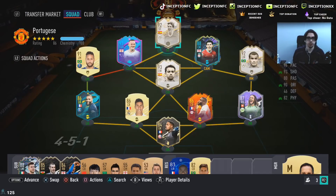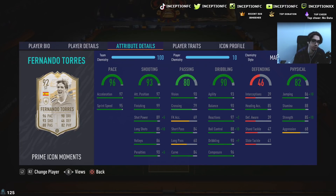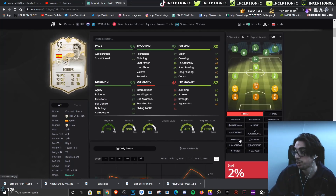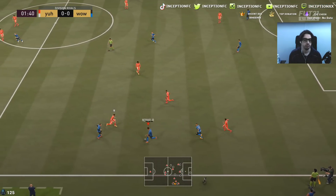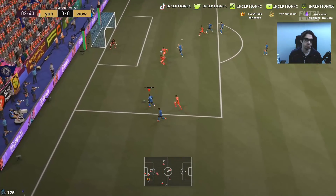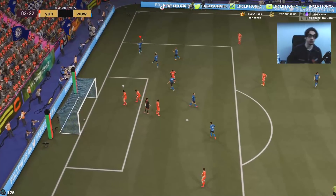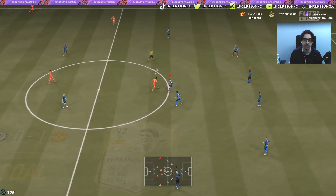For this next game we're actually going to give him the marksman chemistry style, because we had the engine on him first. The reason I want to do this is because I actually want to improve his shooting as much as possible while giving him some dribbling boosts in the key areas. With this card, because we are working with the high and average body type, I want to improve the three main dribbling stats since agility and balance is already high enough. I also want to give him that shot power boost - a plus five - and a plus ten for long shots. I need his shot power in the 90s for this gameplay.